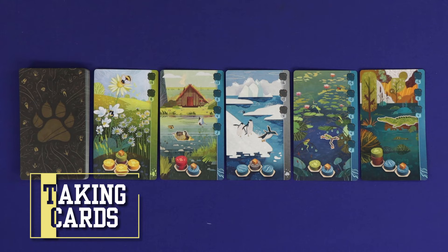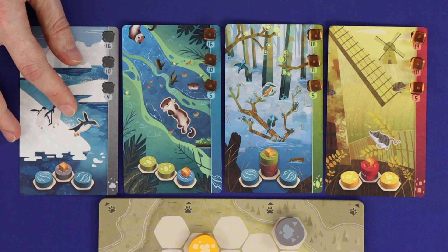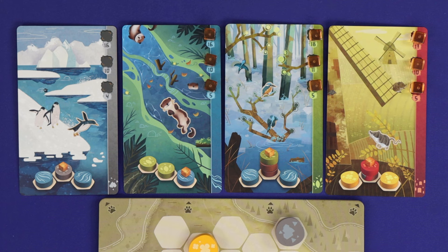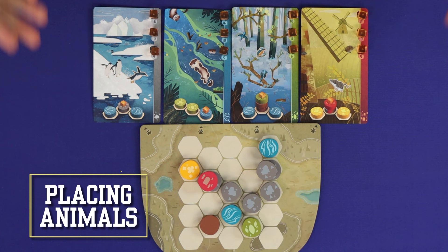The second action is to take a new animal card, and you may do this at most once per turn. Choose any one card from the face-up display and place it into an empty slot above your player board. You can hold at most four cards at once. Now fill each of the scoring slots on your new card with one animal cube from the supply.